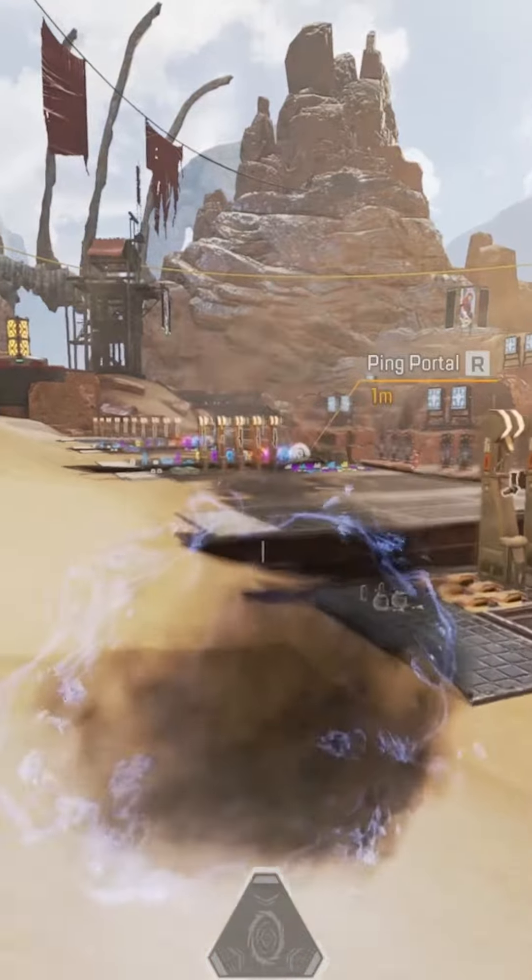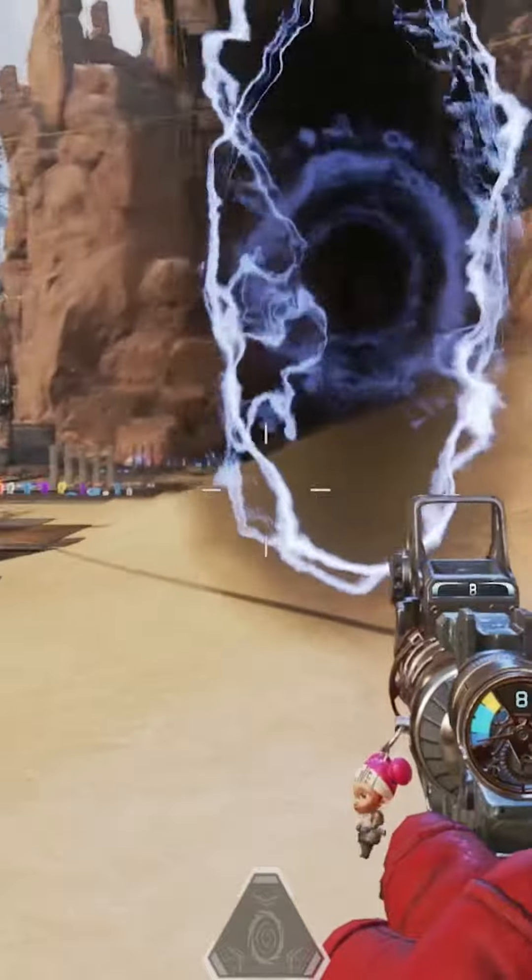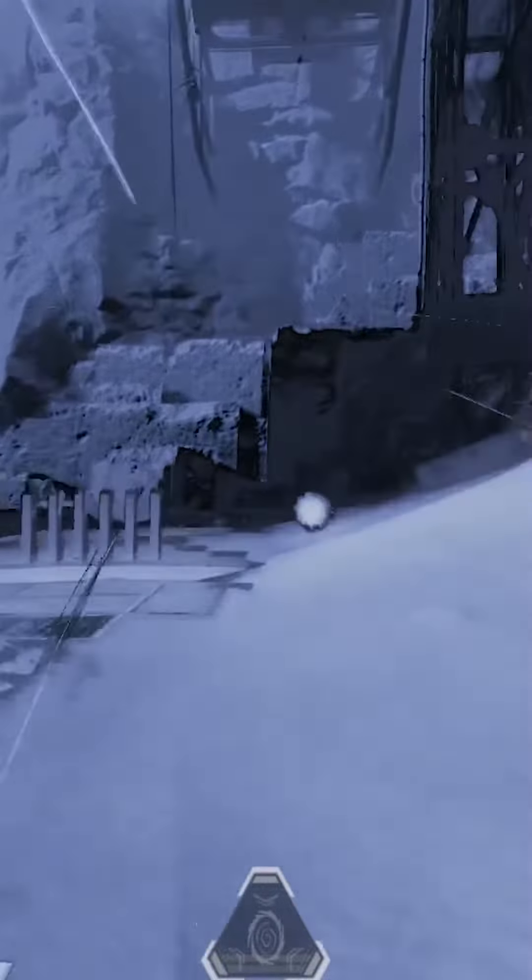When you get the timing down on this you can actually set up the crouch portal on both sides and really frustrate people, leading them to you as you're hiding in the crouch position to make sure you get the kill.